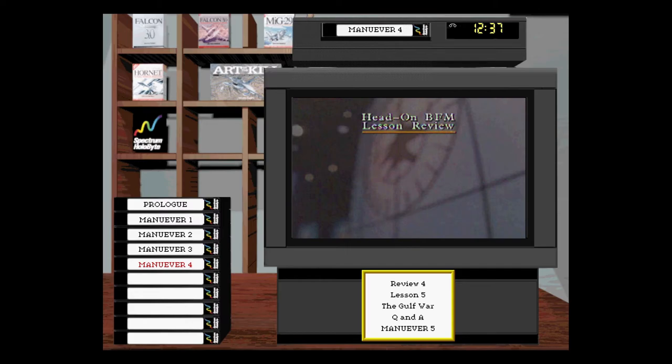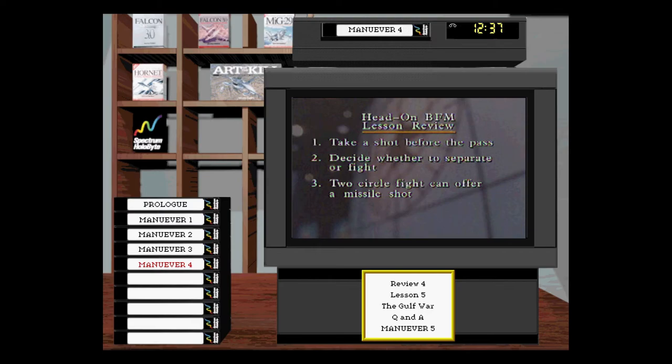To review: a fighter pilot has several options during a head-on pass. The first option is to take a shot at the bandit. If the bandit doesn't blow up, think carefully about your escape window — the ability to leave the fight is biggest right at the pass. If you decide to turn, you can turn away or into the bandit, causing a one-circle or two-circle fight. A two-circle fight gives you, and possibly the bandit, a better chance at a head-on missile attack. A one-circle fight will tend to jam both fighters inside minimum range for a heat missile shot. Remember, it will normally require a lot of energy to convert a head-on pass into a shot.